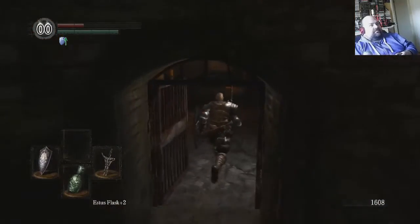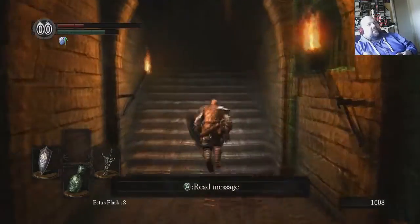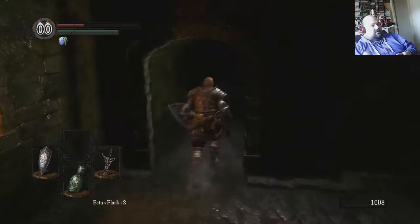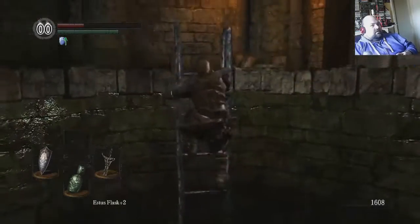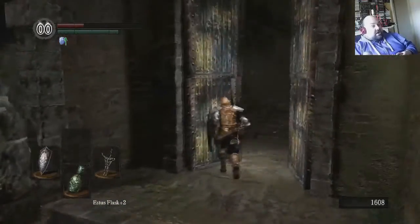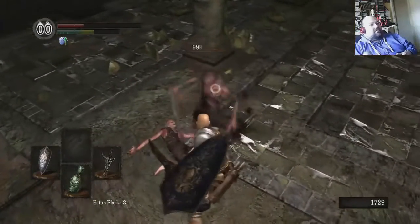And we've got a Peculiar Doll! I won't read it just yet because it has some spoilers for Dark Souls 3. Now we can continue in here, but I think we'll go back to Firelink Shrine and attempt another boss. We've got the shield I wanted — which, if I remember right, is the second best shield in the game. The best shield is a random drop from the Dark Knights, so it's very much down to luck.